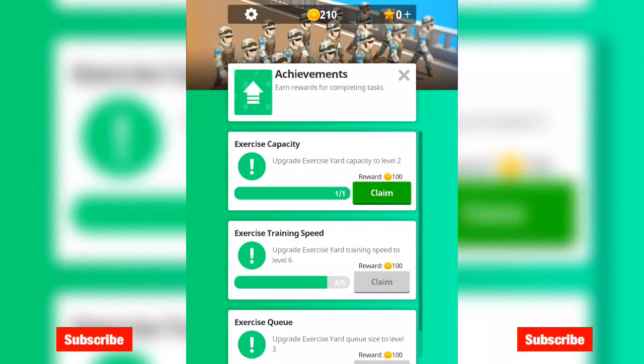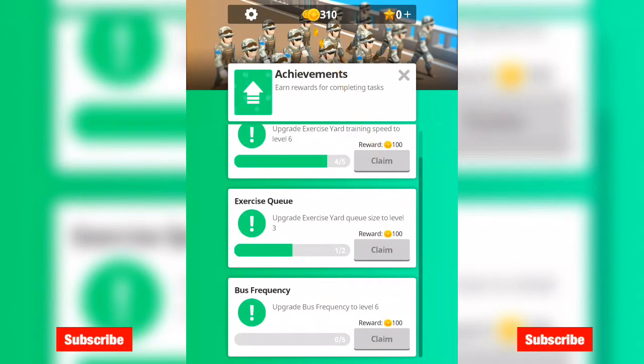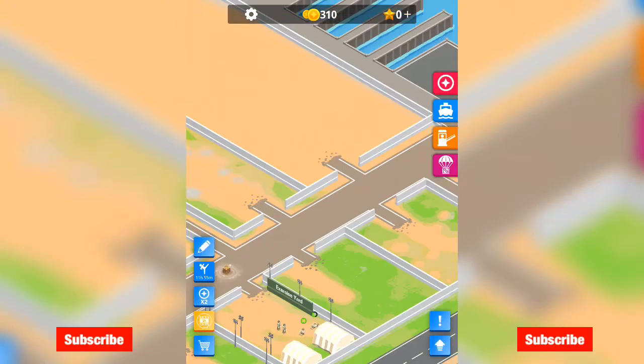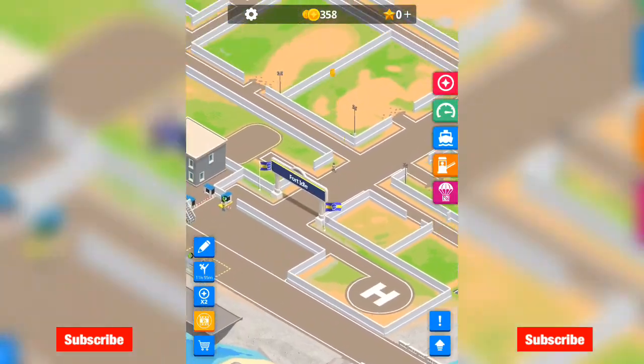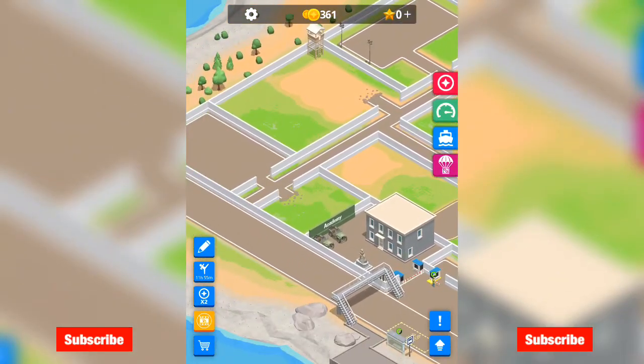Fantastic — upgrade exercise yard training speed to level 6. Another achievement. We'll do that at a later date. So we've got all this stuff going on — that needs to be done here, that needs to be done here.